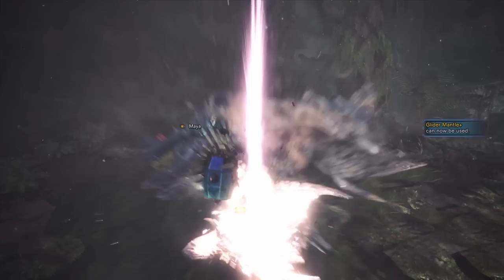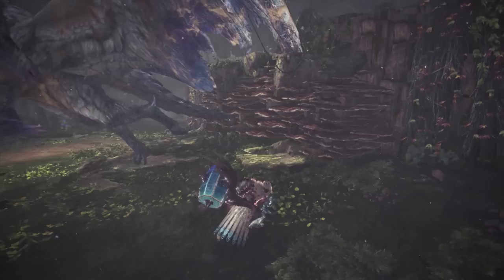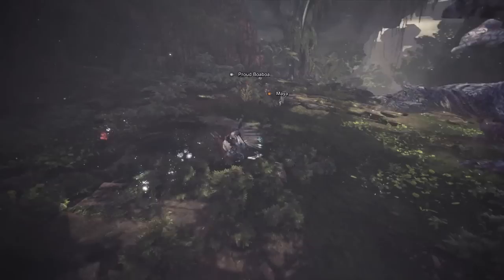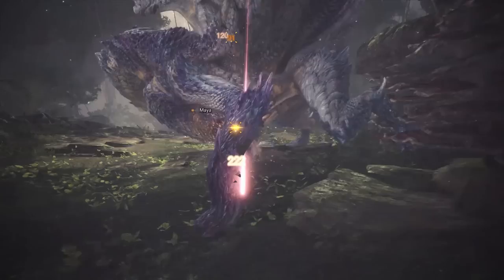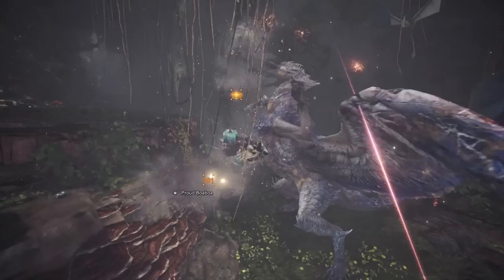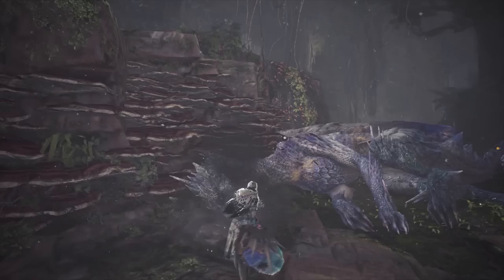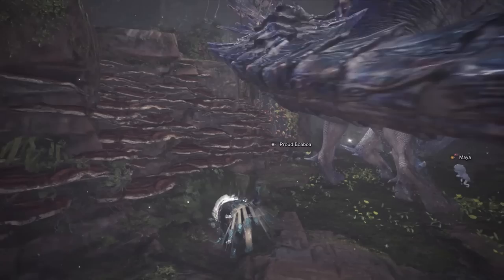With True Gaea's Veil, the aim when going into a hunt is to have a mantle active for pretty much the entirety of the hunt — which is achievable thanks to tool specialist and the mantles we're using. Using the glider mantle in conjunction with an elemental mantle, you apply one when you start fighting the monster, switch to the next as soon as the first wears off, and while wearing the second the first should be recharging. By the time the second runs out, the first should be ready again — rinse and repeat until the hunt is done.